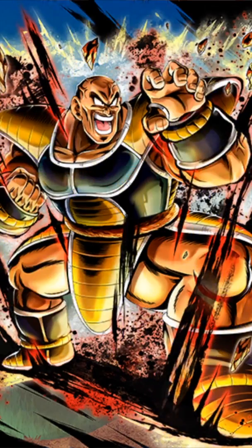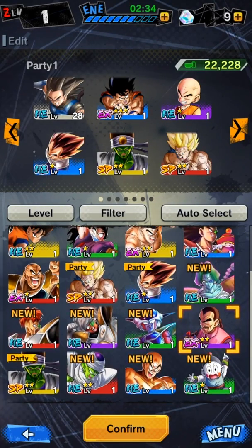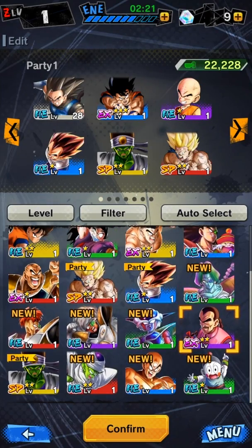This destruction sort of aura looks super nice. Where's Mercenary Tao — do you have anything special? Okay, you don't seem to do anything. I was hoping, like, a bunch of logs would fly around from the background. Were there any other extreme units? I think this Tien was extreme.